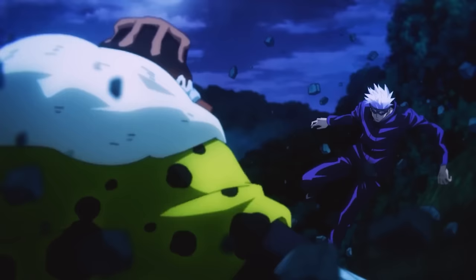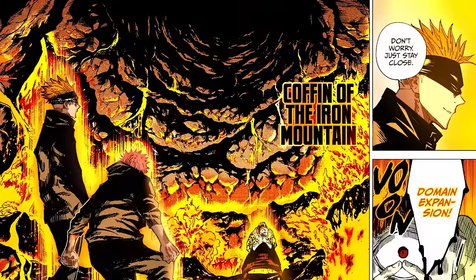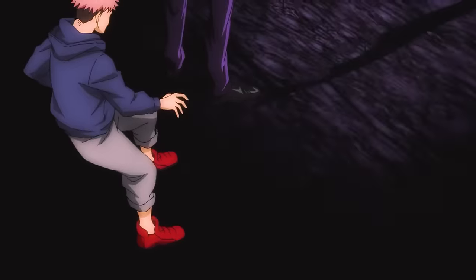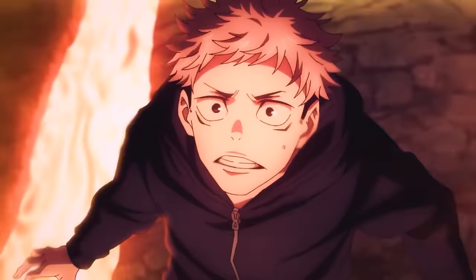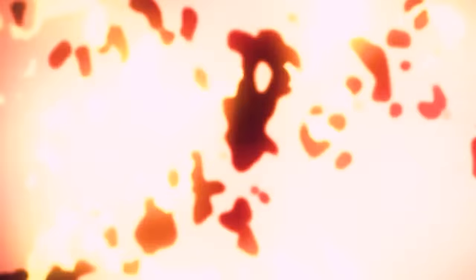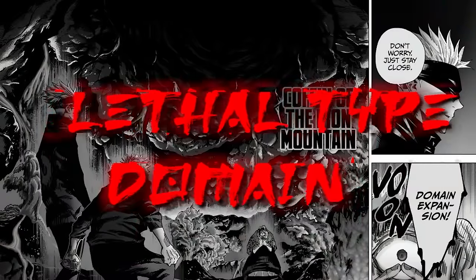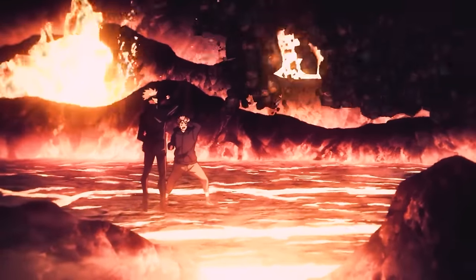First of the domain expansions that we see throughout the series, Coffin of the Iron Mountain, is the special grade disaster curse Jogo's supreme art. This fiery domain meticulously replicates the inner sanctum of a roaring volcano. Encased within an impenetrable stone chamber, its colossal walls and floors are riddled with gaping crevices that gush forth copious amounts of molten magma. This results in a temperature so hot that any typical Jujutsu user would instantly succumb to spontaneous combustion upon setting foot within the domain. Fittingly dubbed the Coffin of the Iron Mountain, this is a lethal type domain equipped with a guaranteed hit. To activate the lethal sure-hit technique, the user can control with ease all of the lava and molten rock flowing around the inside of the domain and direct it towards their target.